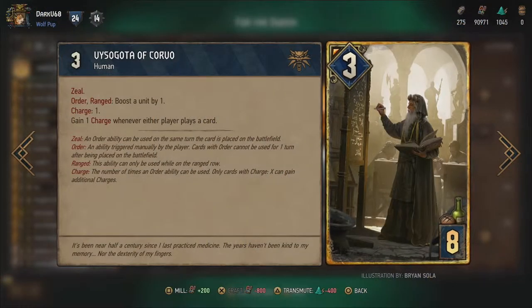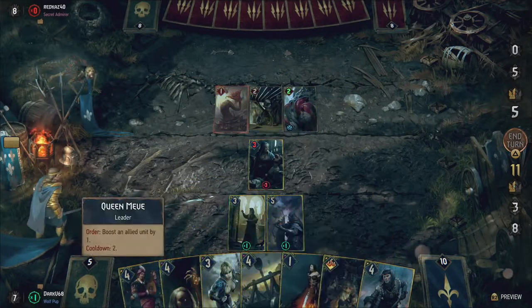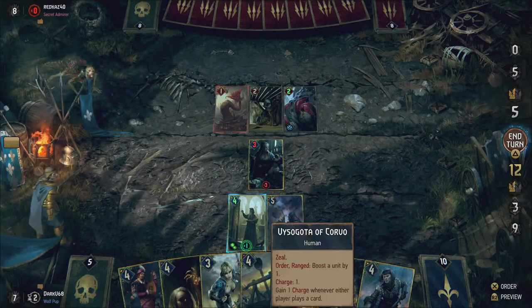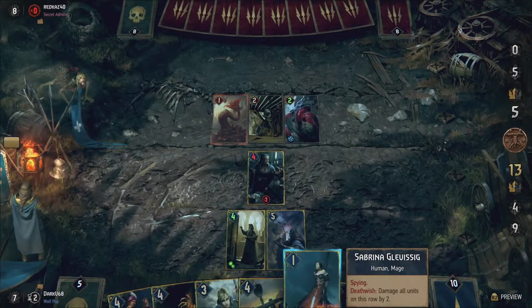Visogotha can boost any unit by one and generates a charge for each card both you and your opponent play. He is pretty weak at 3 power, but if he survives he can single-handedly win you a match, generating around 2 points every turn. Both of these cards should be your main focus to protect with Avalar, making them immune to targeted attacks.